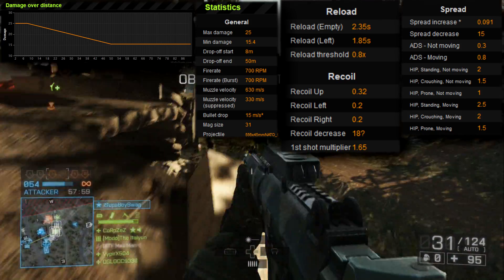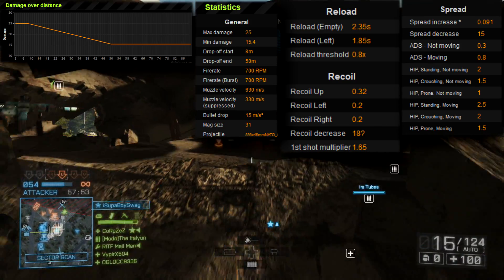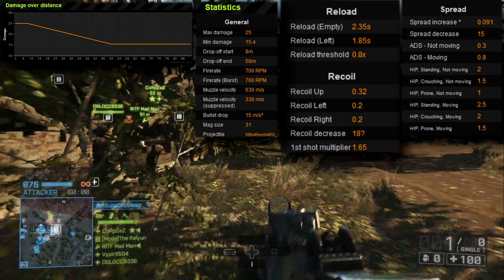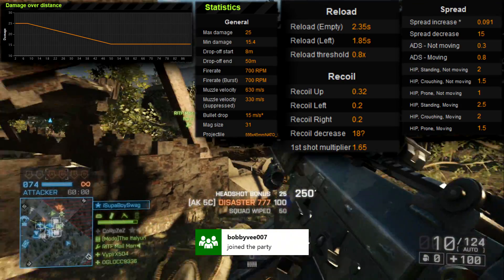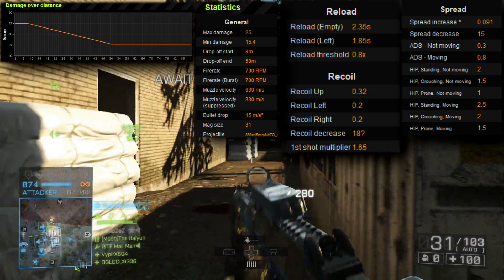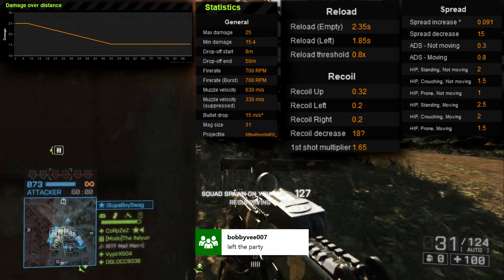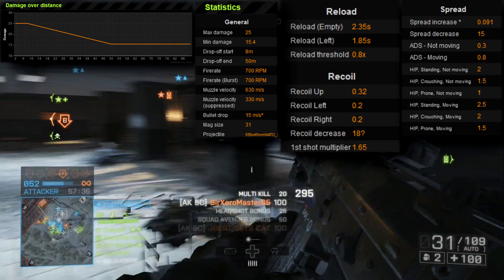The reload on an empty magazine is 2.35 seconds. You don't want to go on an empty mag, but that's actually not bad for a completely empty reload. And if there's one in the chamber, it's 1.85 seconds — that's ridiculously fast, really competitive. The recoil is where it shines too. The 0.32 isn't staggering at all, and the recoil is 0.2 left and 0.2 right. Lastly, this gun has an aiming down sights accuracy of 0.3, which is in line with most other carbines, though assault rifles do beat it at 0.2.